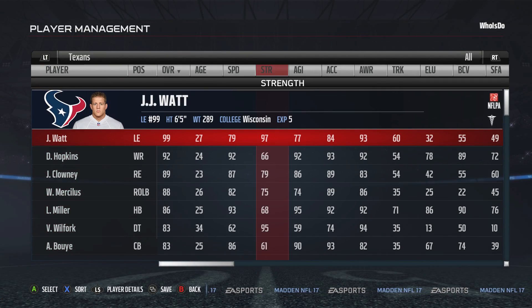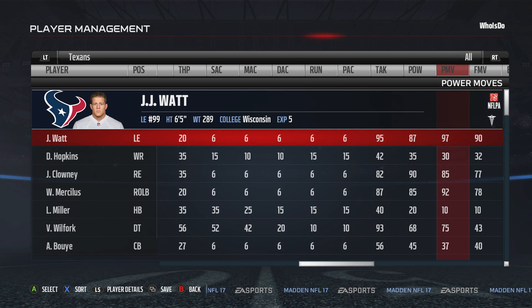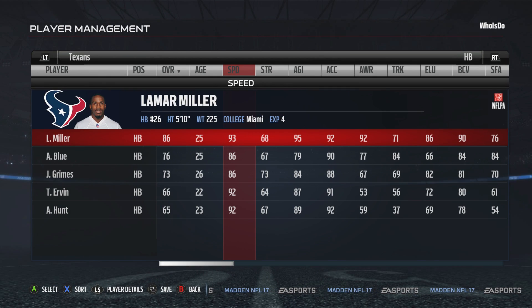Now, J.J. Watt is the main key — 99 overall with 99 strength. Look at his power move and his finesse moves; they're both in the 90s as well. He is an absolute problem on the offensive line.